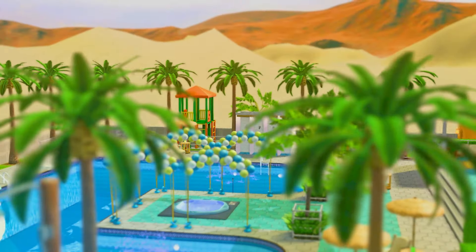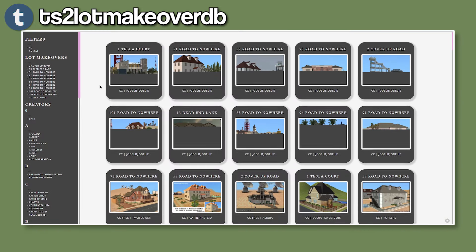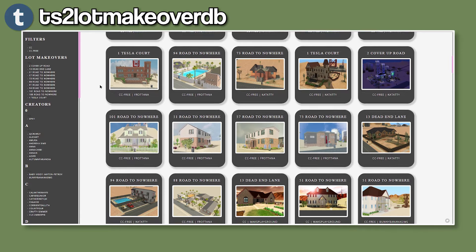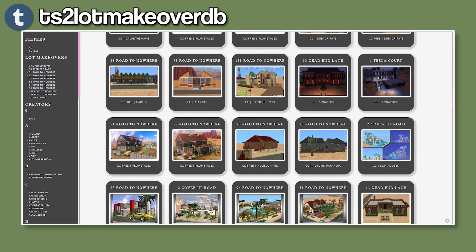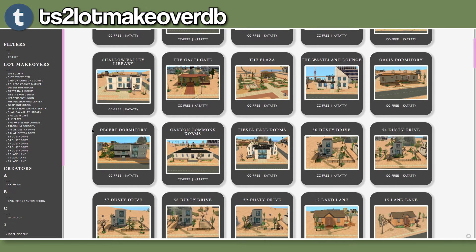Community lots. I think having sims go out to visit community lots is really fun, but it's sad that a majority of these lots don't really have much to do. This is often due to the limitation imposed by EA, as they design lots to be accessible even if a simmer doesn't own a specific expansion pack. Consequently, community lots tend to feature elements only from one particular pack or the base game, resulting in limited interactions and limited things to do. To address this issue, I prefer replacing these community lots.